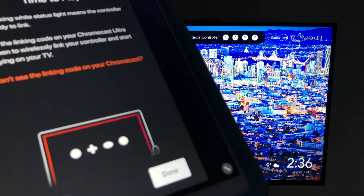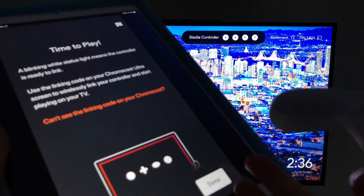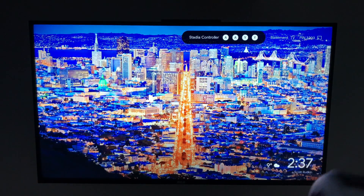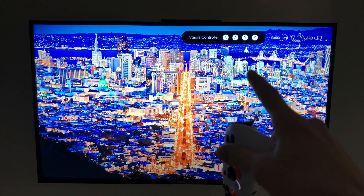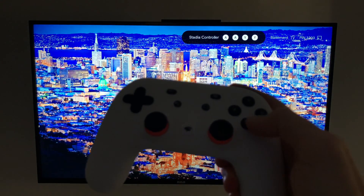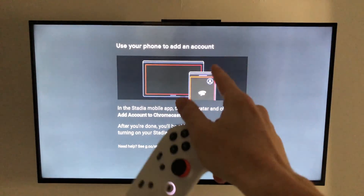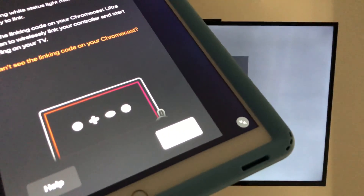On your device you'll be told to look for a code on your TV screen. The code will be unique to you, so entering my code is useless. You'll need to enter your own code using the controller buttons — press two A's and two Y's. Once done you should see confirmation on screen. Back on your device, tap Done down below.